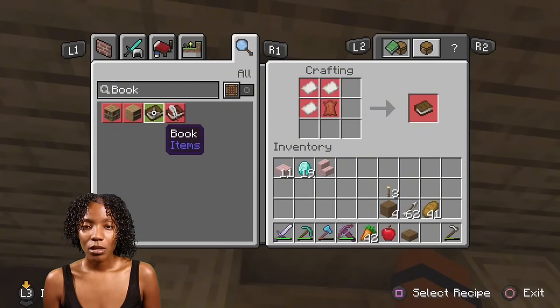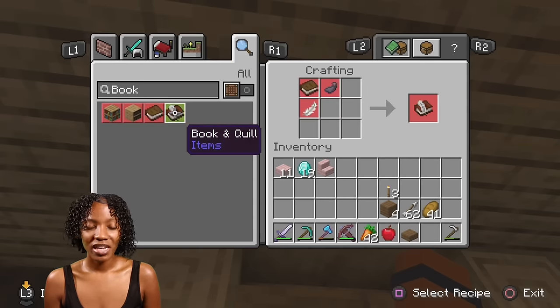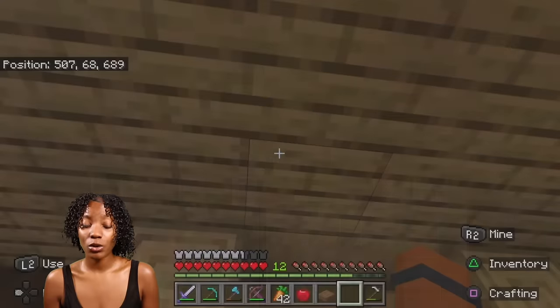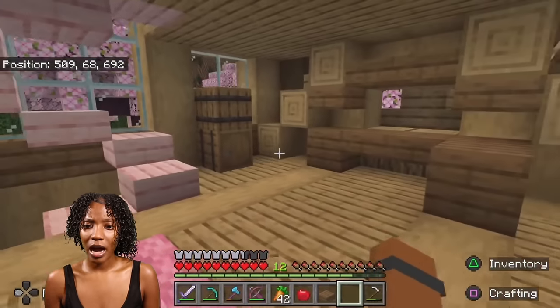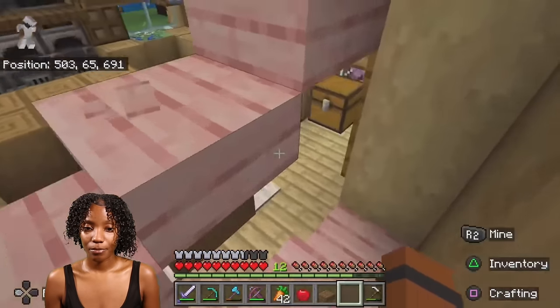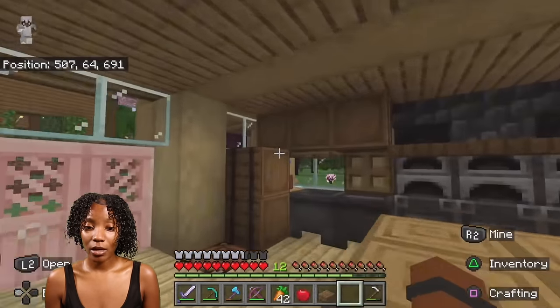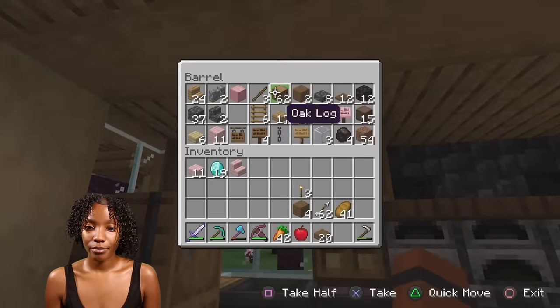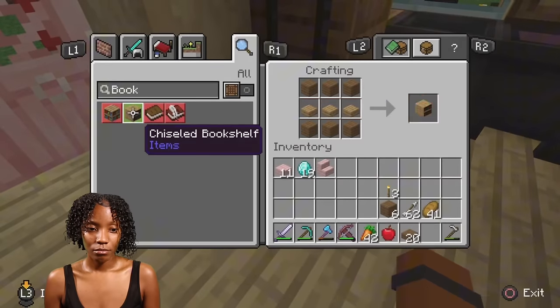Okay so to make books you need leather — you need leather in real life to make a book! I'll make the chiseled bookshelf instead. You just need some wood and slabs to make a chiseled bookshelf. I was on Gator City and somebody was taking a book out of the shelf — that's raw, Minecraft! I did not know they had that! Someone was literally taking a book out of the damn shelf.